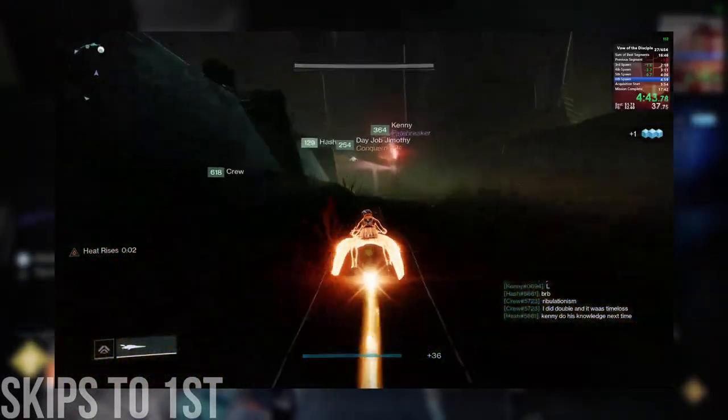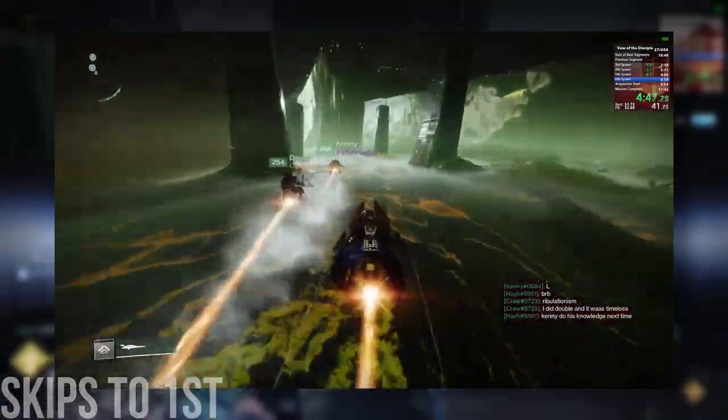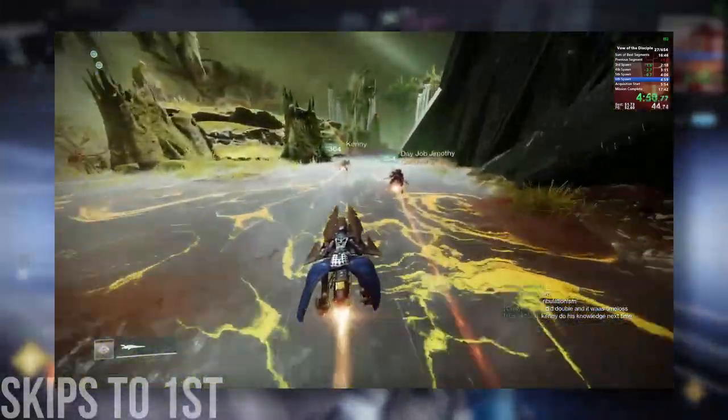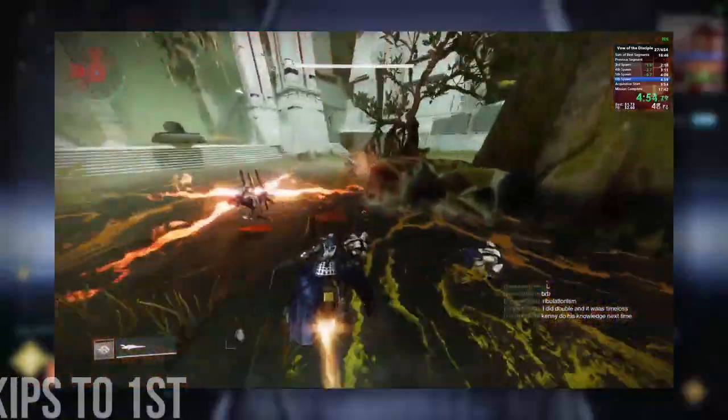Usually people will decide to hit it between the 5th and 6th stop, and then go back and do the 6th stop with 4 people instead of 6. You also need to modify your entrance routing on the last stop, given that you have 2 fewer players.